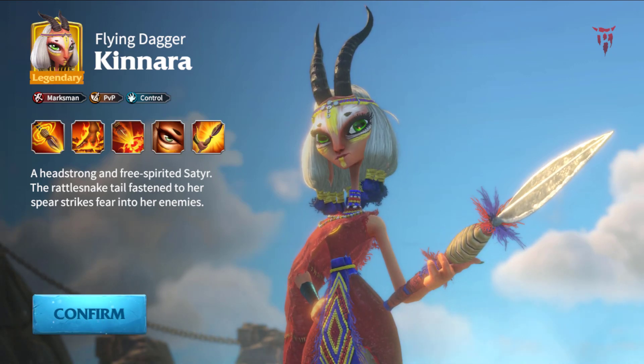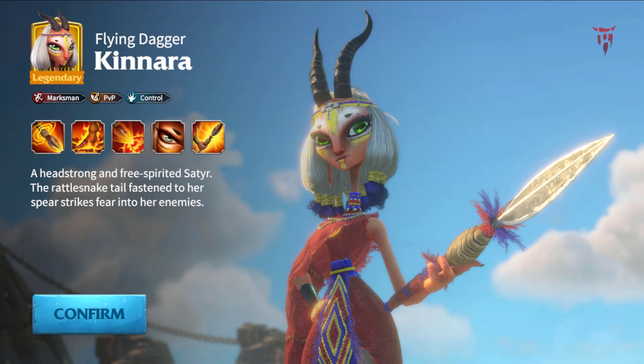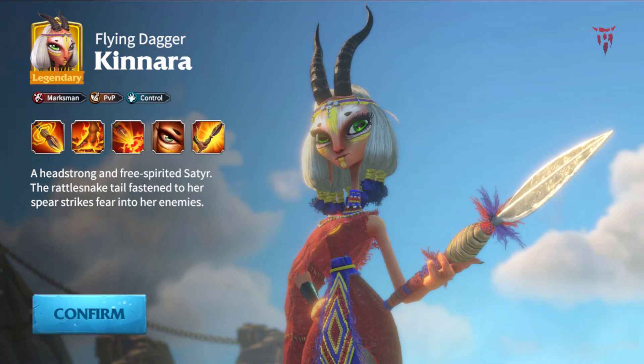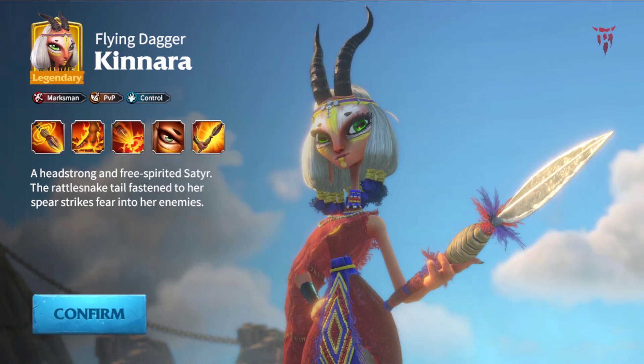If you have Kinara on your team, it is advisable to use her when capturing behemoths. Due to her incredible damage dealing ability, she is capable of inflicting massive damage on the behemoth from a distance. This can give you an advantage in battle and increase your chances of winning.